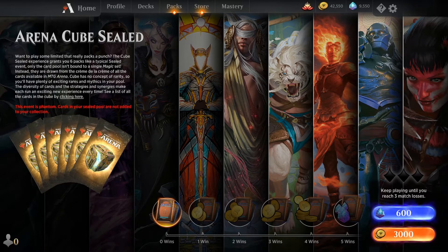This event is phantom — cards in your sealed pool are not added to your collection, just an FYI. It says: want to play some limited that really packs a punch? The cube sealed experience grants you six packs like a typical sealed event, only the card pool isn't bound to a single Magic set. Instead they are drawn from the crème de la crème of all cards available in MTG Arena. Cube has no concept of rarity, so you'll have plenty of exciting rares and mythics in your pool. The diversity of cards and strategies and synergies make each run an exciting new experience every time.